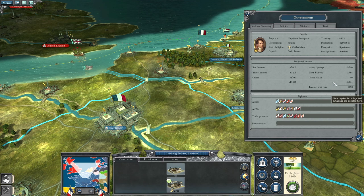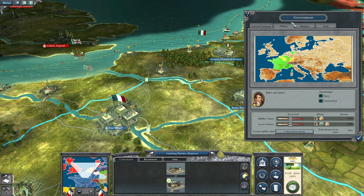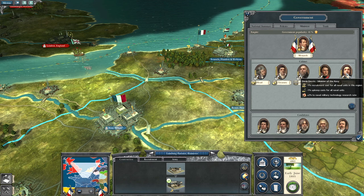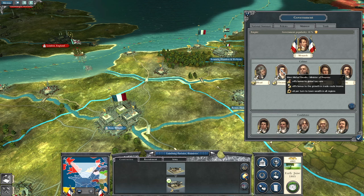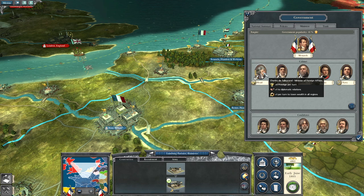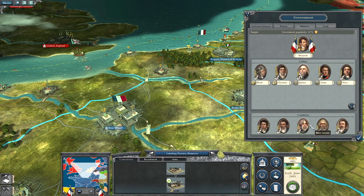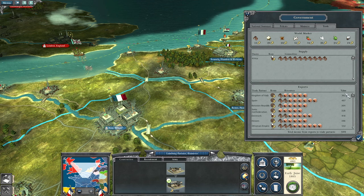Let's see how we're doing - not too bad. Minus one percent recruitment costs, minus eight, plus four bonus global tax rate. Let's check prestige per turn. Let's kick this guy out - he doesn't give us anything. That's fine.